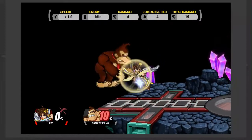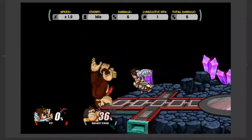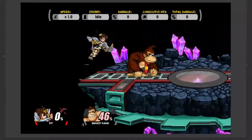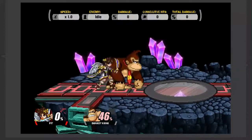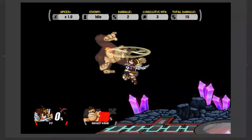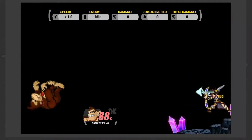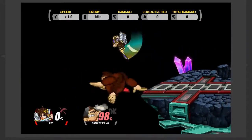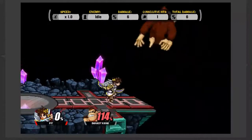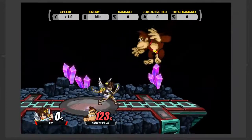Another very much overlooked aspect of Pit is his down air. It's really hard to get the spike, but if you do get it, I have had that thing kill a human opponent at 10%. They were off stage and it sent them down super far — even characters with some of the best recoveries in the game wouldn't be able to recover from that. Pit's down air is really good if you can get the spike, but even if you don't get the spike, it combos into pretty much everything, including back air, which is huge.